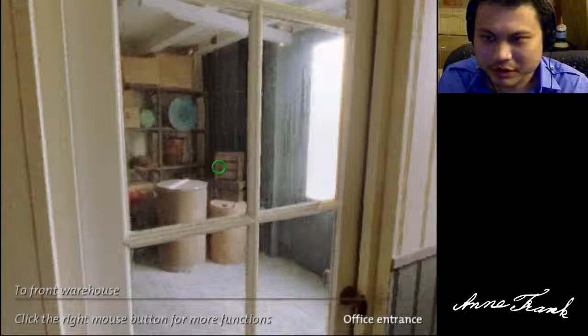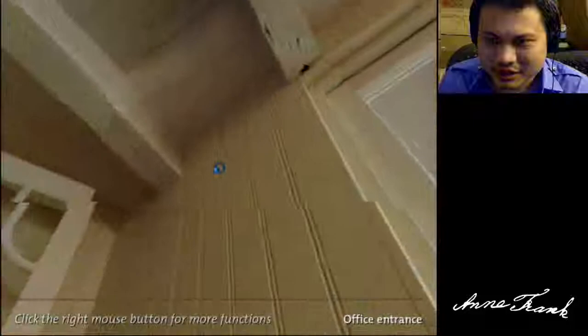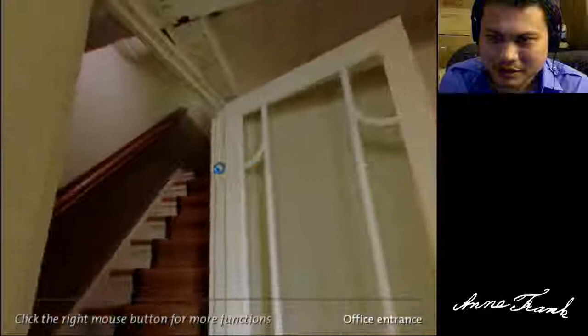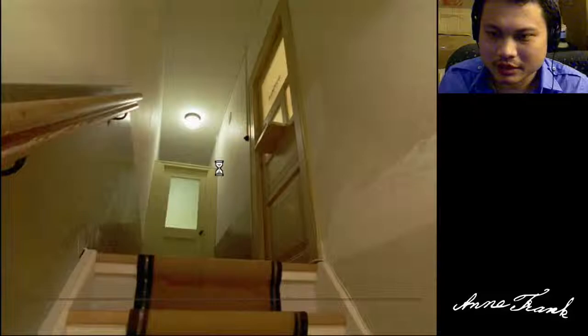You can tell if it's actually moving because it says something like 'to the front warehouse' or 'to the policing dock.' I guess this is what you'd see if you actually went to the Anne Frank House in Amsterdam. Let's go upstairs — I think this is where the offices are on the right side here.